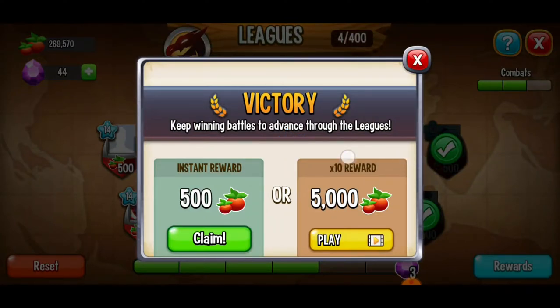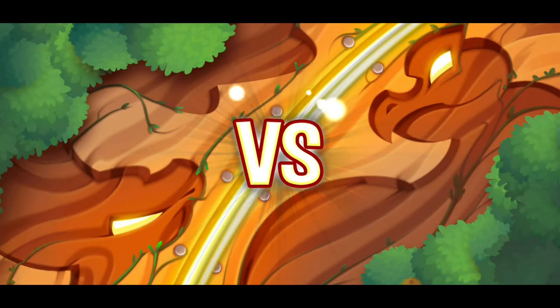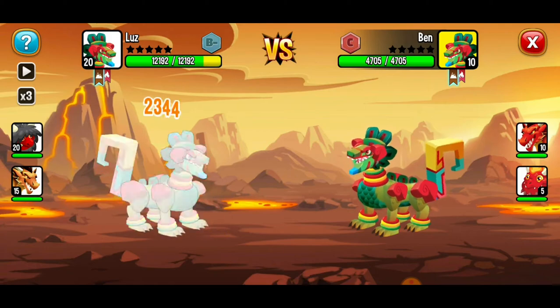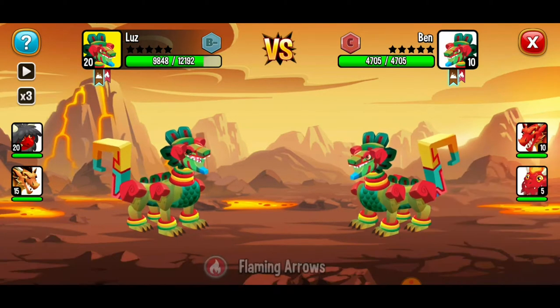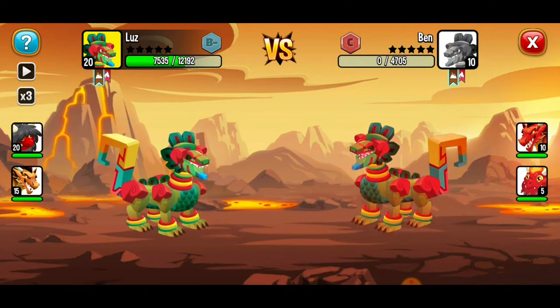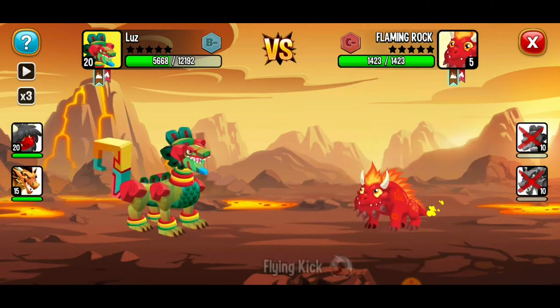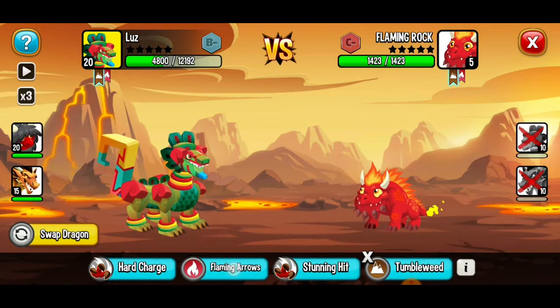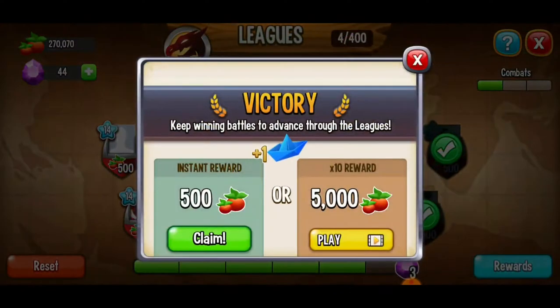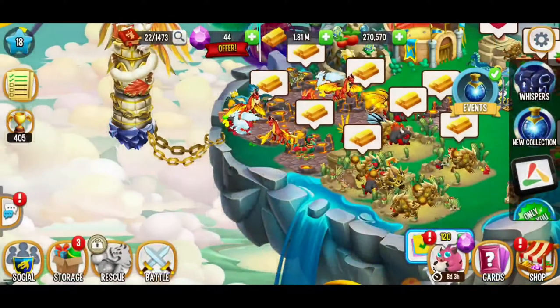I highly recommend watching an ad for the 5,000 food reward, but we're moving on. You can only do three league battles at a time, so let's win another one. Using Flaming Arrows — you don't want to use moves with an X on them. Tumbleweed is our strongest move. Another victory! I'd recommend watching that ad for the 10x reward of 5,000 food, but I'll just claim the 500 for now.